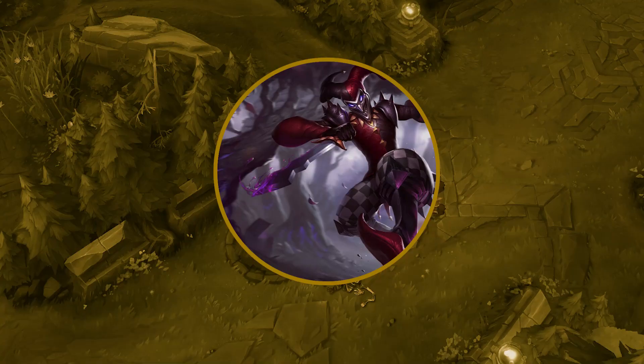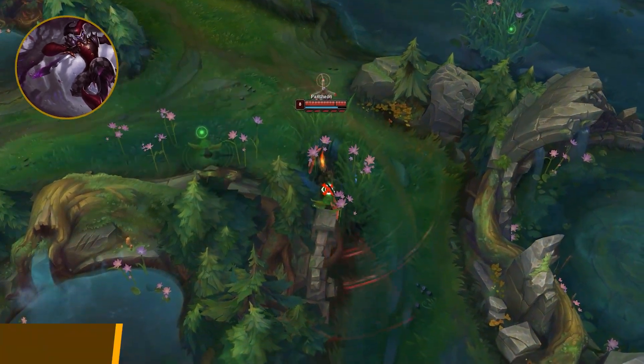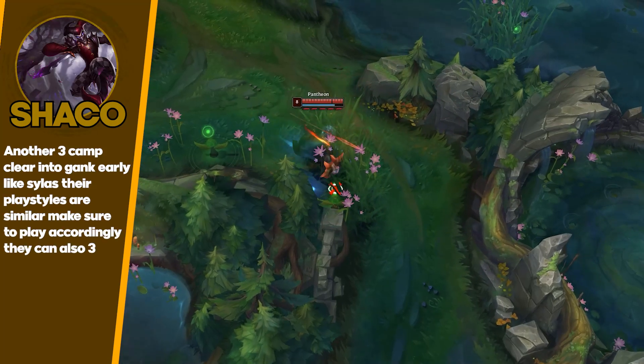Shaco is another matchup similar to Talon — pretty much the same thing. Three-camp into gank: if it fails they're worthless, if it works they snowball.